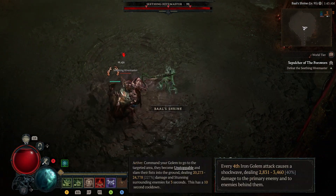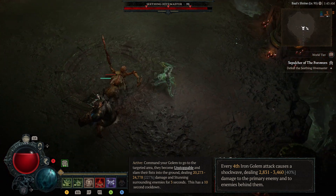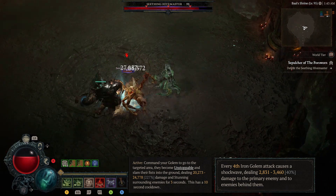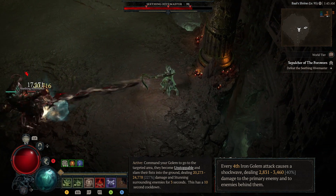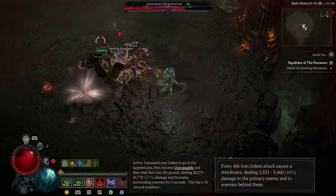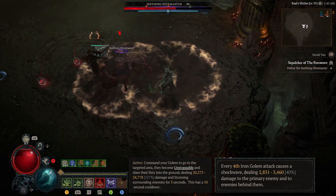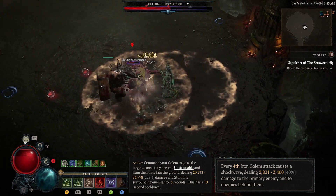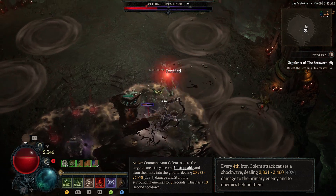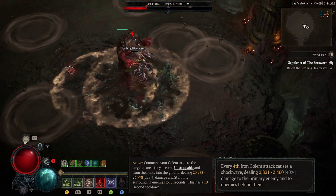Here we have my favorite golem — the iron golem. This golem is the best all-rounder. It has a good passive where on every fourth attack it causes an AOE shockwave, and its active skill does a big slam and stuns enemies for three seconds with a short cooldown of 10 seconds. I've seen the active skill hit for 100k to 200k on a crit, which is pretty good especially because of how spammable it is. The iron golem has good single target and good AOE — it handles everything pretty well. But most likely people are going to sacrifice the iron golem because it gives 30% critical strike damage, so rip iron golem.